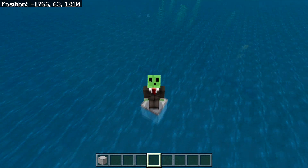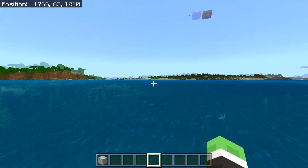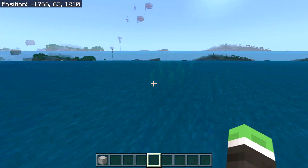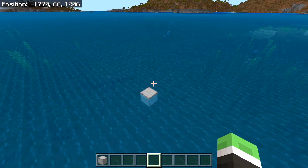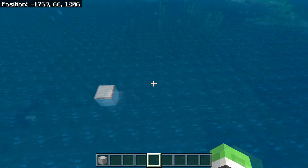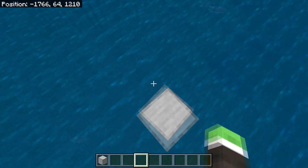The first step to this farm is to find somewhere to build it, which ideally will be out in the ocean and about 50 blocks away from land. I would recommend building it up in the sky to increase spawn rates and prevent squid from spawning inside the ocean — build up to about y-level 137.